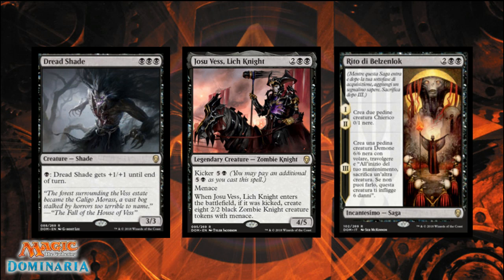Getting a 4/5 with menace for four mana is above the curve. Most menace creatures have lower toughness, making them susceptible to being blocked by two creatures. The Lich King's five toughness sets it up a notch higher — in some cases you'll need two creatures to block it, and in corner cases maybe a third. Getting to ten mana for the kicker gives you an additional sixteen power and toughness, which is game-ending. With two black and two generic, you could theoretically splash it without planning to use the kicker.